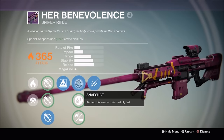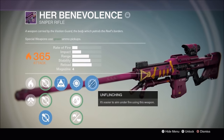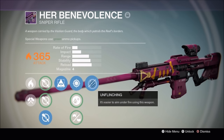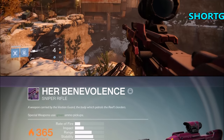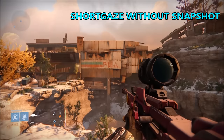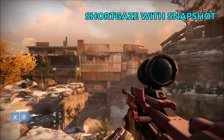Next up is Snapshot and Unflinching. From what I hear and experience, Unflinching doesn't really improve the bouncing with a gun when hit by enemy fire. Planet Destiny did a great test video, so I'll link that below. But now we're going to test out Snapshot. We're going to test a few of the scopes with and without Snapshot, starting with the Short Gaze. As you're going to see, aiming down the sights with Snapshot is noticeably faster.